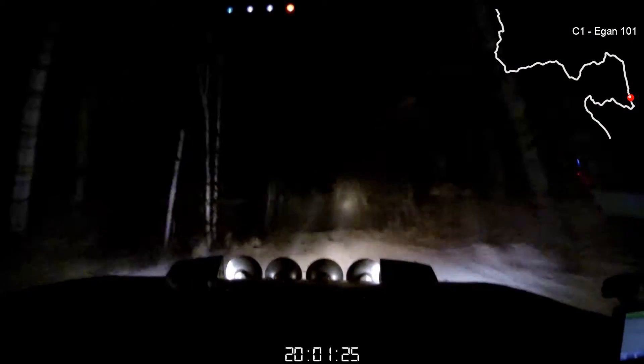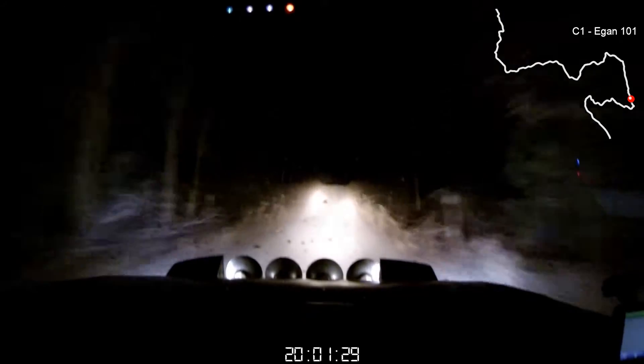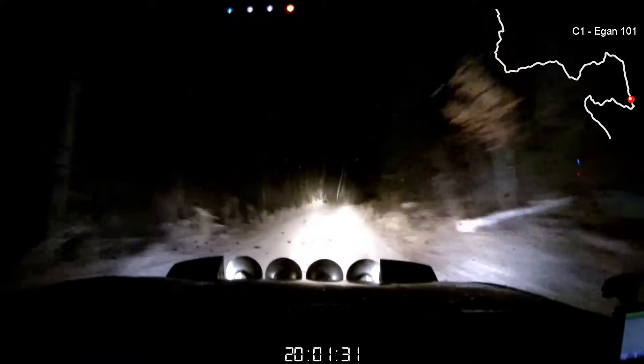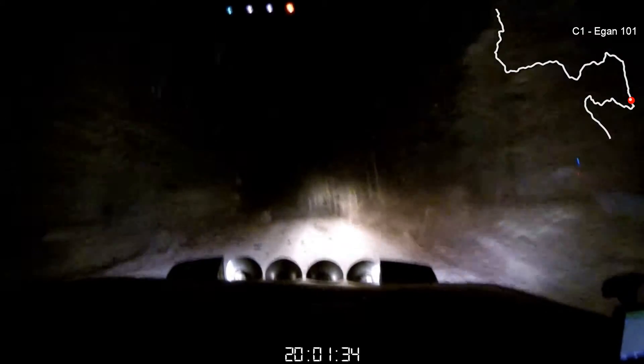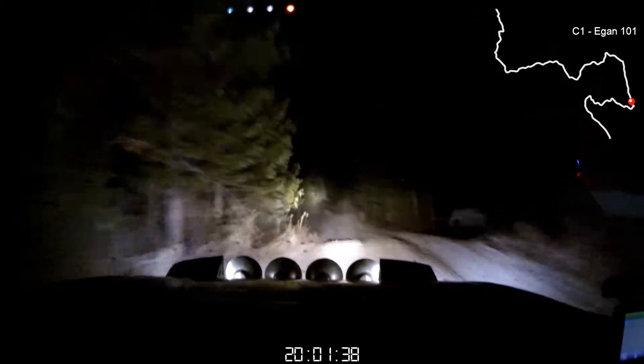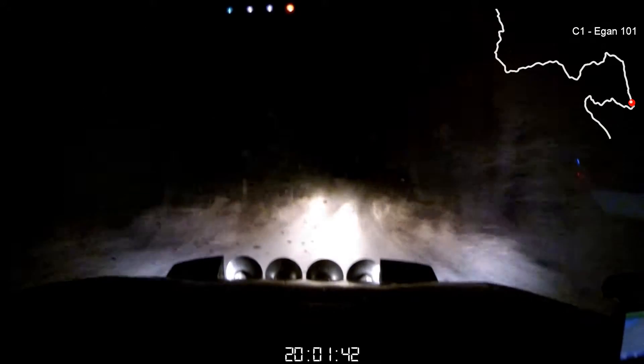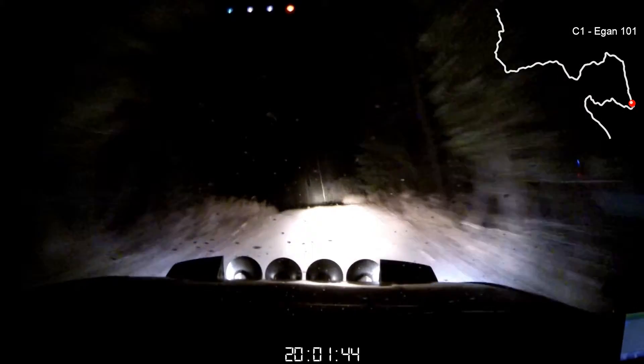Right 6 over crest, tightens into left 5 short. 70. And caution, left 5 short over kick. 70. Right 6 short and left 6, opens over crest. 80. 80. To a right 6 short and left 5 over crest. 50.